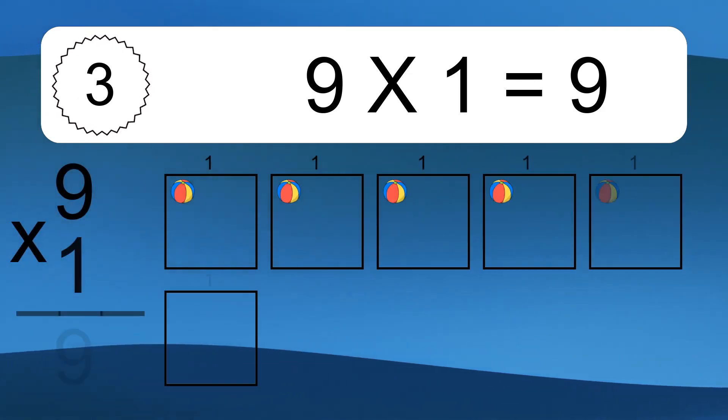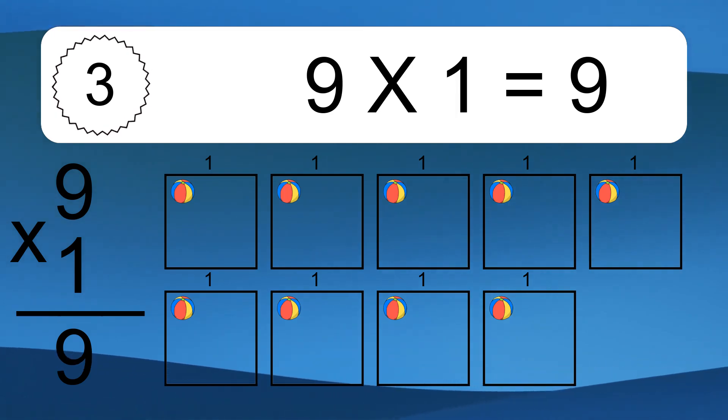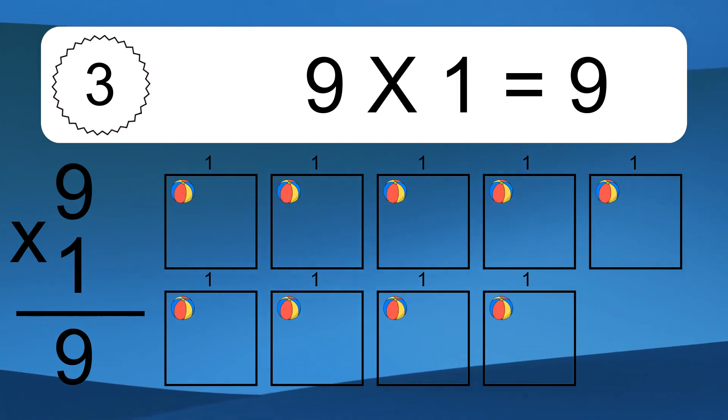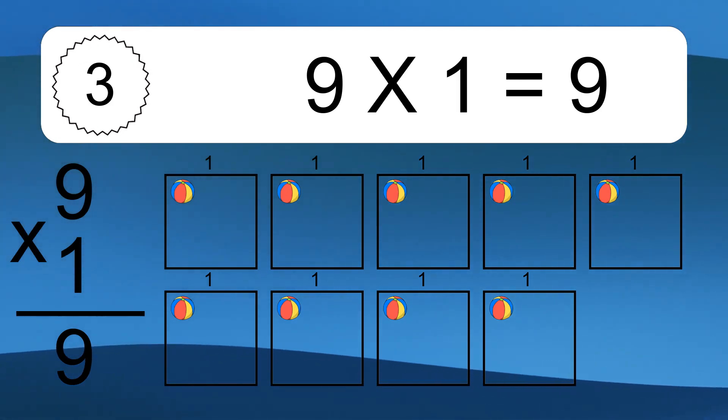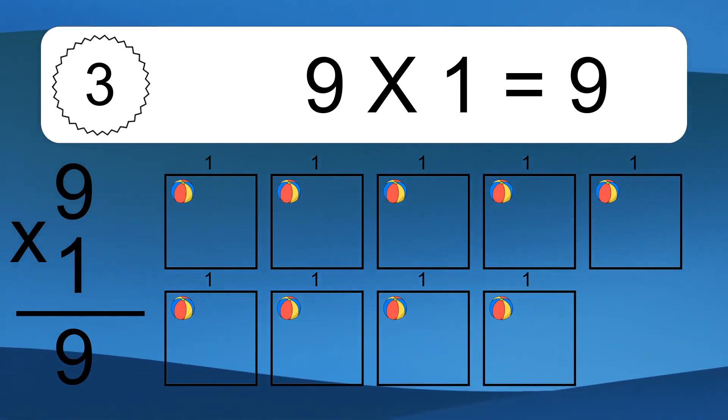9 times 1 equals what? 9 times 1 equals 9. We have 9 boxes, and each box has 1 colorful ball inside. If you count all the balls in all the boxes together, you will have 9 times 1 balls. This equals 9 balls.